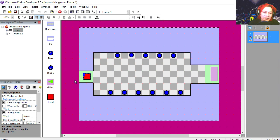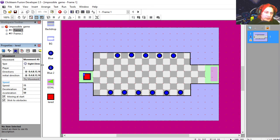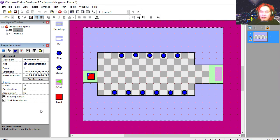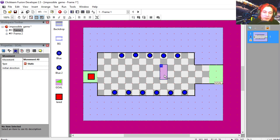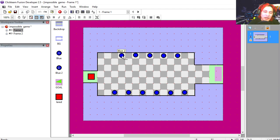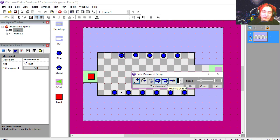Let's go over the assets. Here's my main character, which is just a block — no animations — and two properties. You can see that he is an eight-direction object. My background, so he can't get out of the play area. Here is our goal: when we touch this we get to go to the next level. And here are the evil blue dots — click on them, you can see that they are path objects, set to loop and reverse at the end.